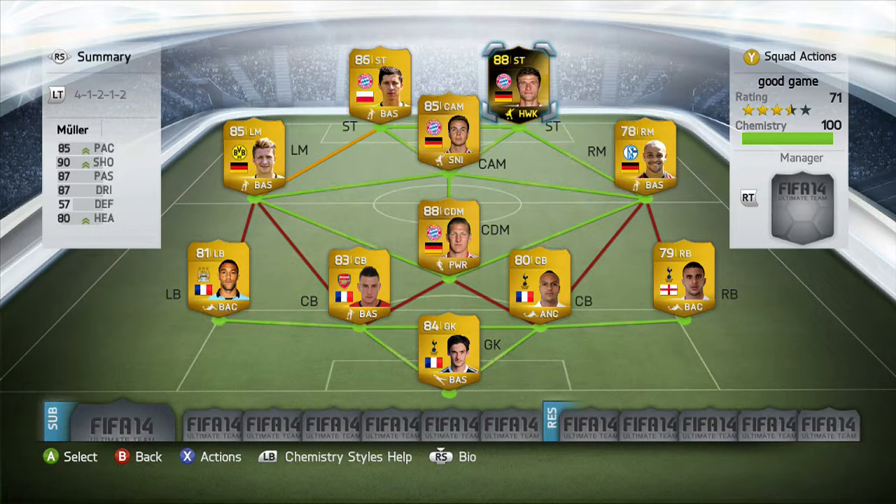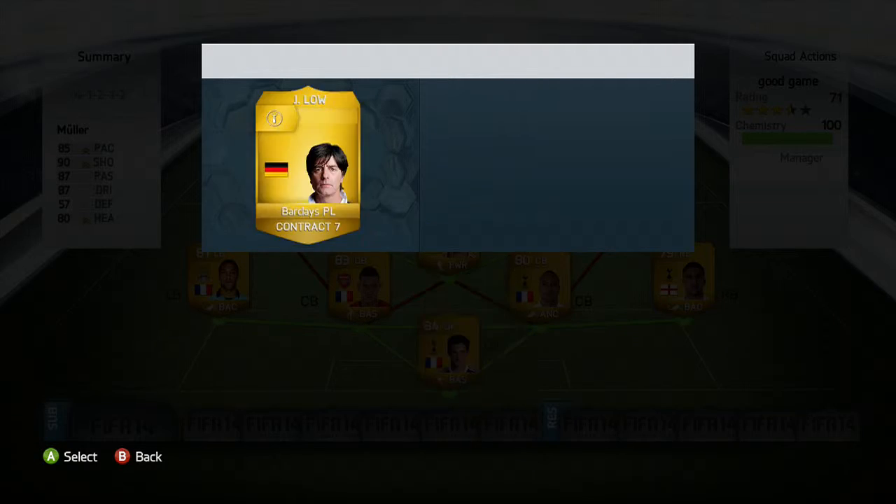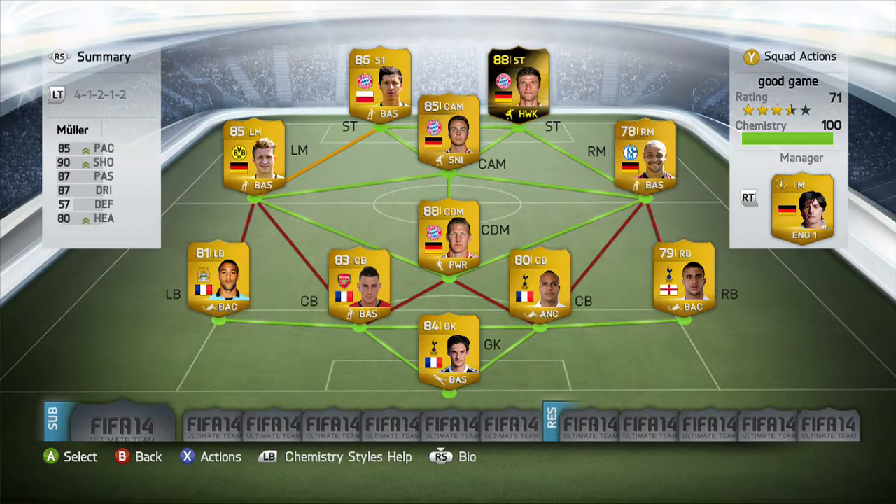Let me know if you like this squad builder. There are no chemistry connections between the Premier League players and the Bundesliga players, but you can stick in Joachim Löw as manager with the Barclays Premier League league attribute to give that extra chemistry support. Thanks for watching — recommend the next squad builder in the comments, let me know if you liked it, give this video a like, follow me on Twitter, and I'll see you in the next video.